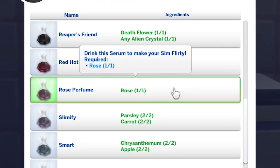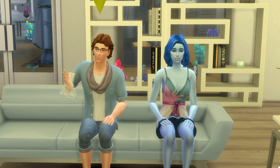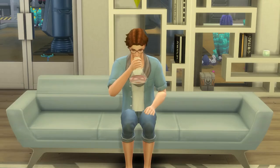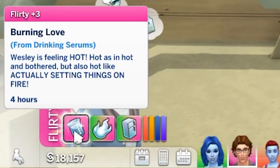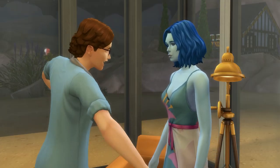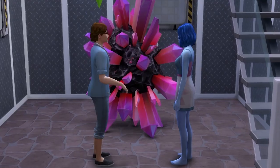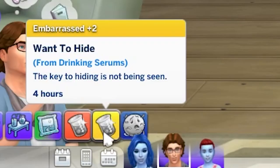At level 3 in the scientist career, you'll unlock the rose perfume serum, which will make your sim gain a strong flirty +3 moodlet for 6 hours. The tainted effect sees your sim gain a flirty moodlet too, and while the moodlet suggests a fire will start, no sims caught a blaze. Strangely though, for both normal and tainted serums, the moodlet disappeared after performing a flirty interaction. Alternatively, a tainted serum can cause your sim to become embarrassed for 4 hours.